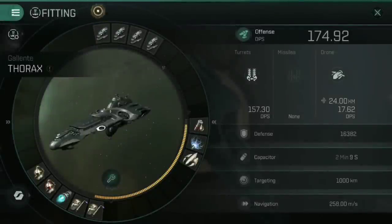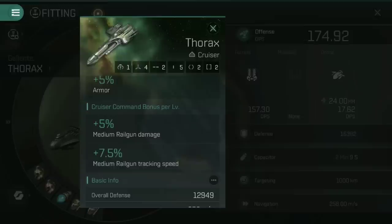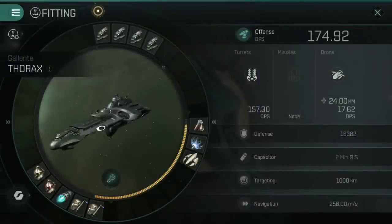Like the other Tech 6 heavy cruisers, the Thorax only has four high slots, but it does have five low slots. This, combined with the fact that it gets bonuses to armour, does suggest that this ship is more about survival than it is about dishing out the damage. That's not to say that it can't dish out the damage — the 174.92 DPS you see on screen is achieved without me having any form of railgun skills whatsoever, and that includes no skills in Cruiser Command. That 174.92 is as bad as this ship gets, and it's only up from there.